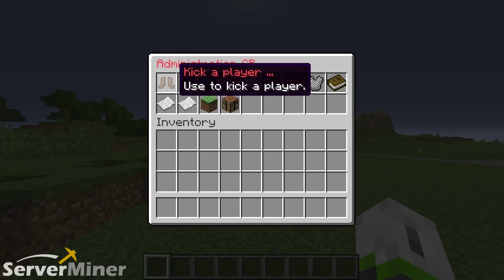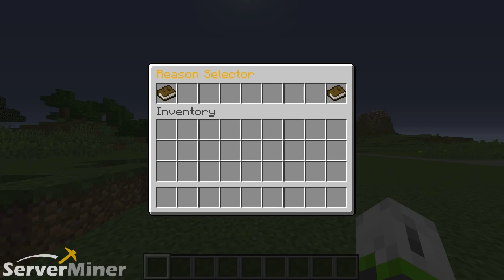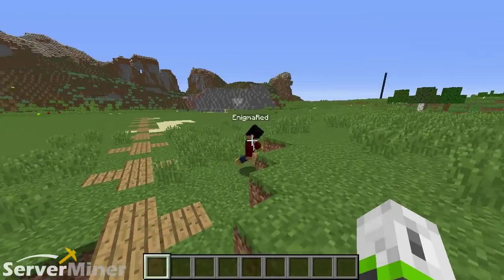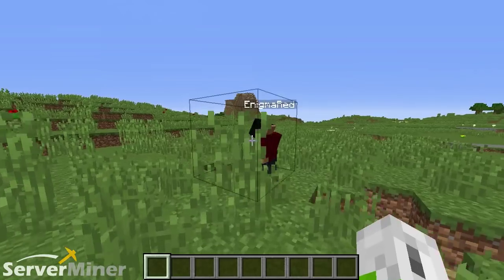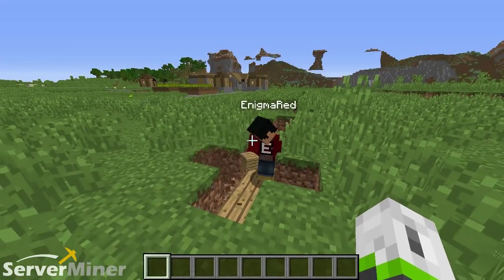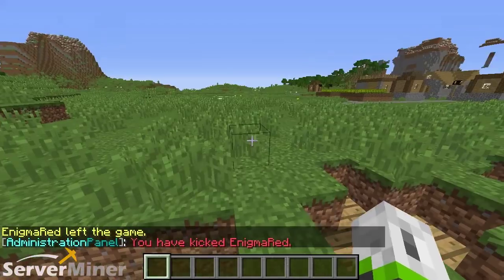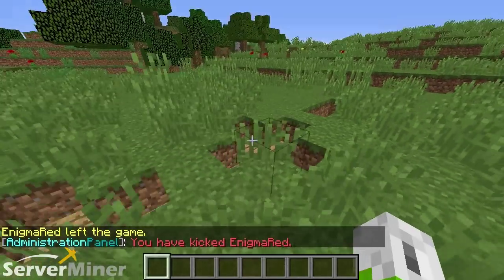The first option is kick a player. I'm going to click kick a player, click on Enigma's name, click on a reason — no reason whatsoever. It's important to note that the commands do not work on op players. Let's try this again: slash AP, kick a player, Enigma Red, no reason. Boom — he's gone. That worked perfectly.